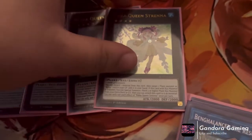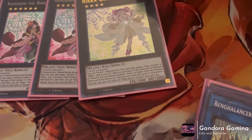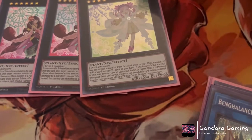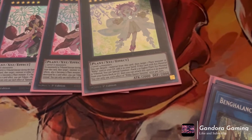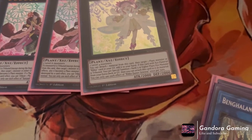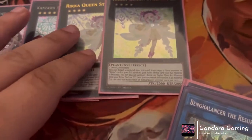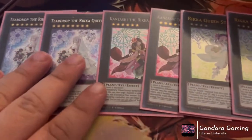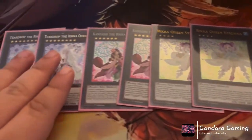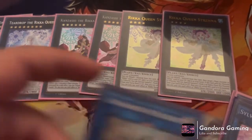Next we play two Wika Stena — she's our rank four XYZ. Her effect: detach one material from this card, target one plant monster or Rika card in your graveyard and add it to hand. When this card's XYZ summon is tributed, you can special summon one rank five or higher plant monster from your extra deck or graveyard, then attach this card as material. It's only once per turn, but it's a really strong way to go into your higher level Rikas without dedicating so much cost — go into rank fours, then use her effect to go into a Teardrop.